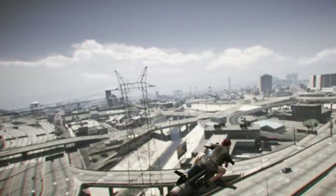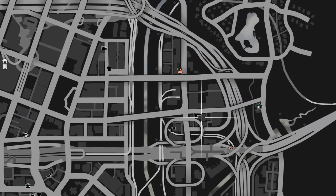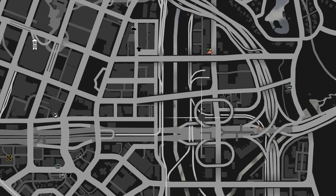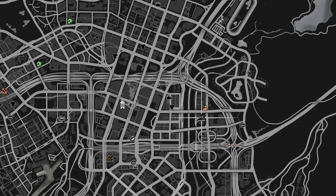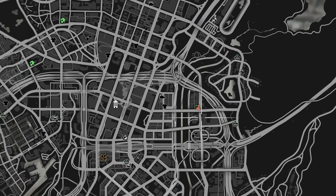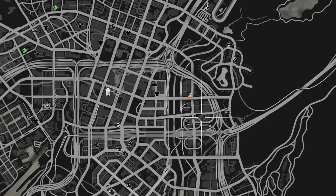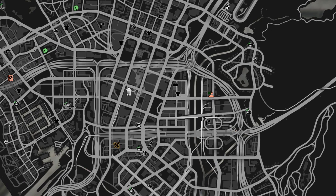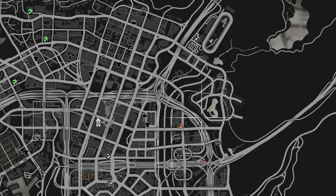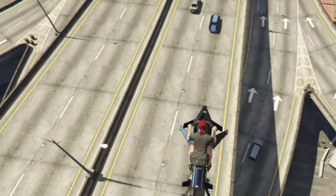There is an Ammo Nation close by — one block away you have an Ammo Nation, one block away you have a Los Santos Customs. Just past that you have a Snack Shop. Within a block of your Arcade you have snacks, armor, ammunition, and car upgrades. There is a second Snack Shop up here if you need more snacks, and you are two blocks from the actual Casino.